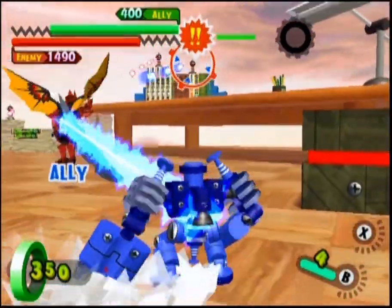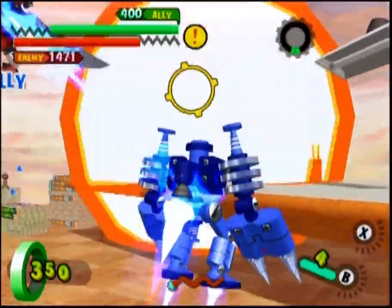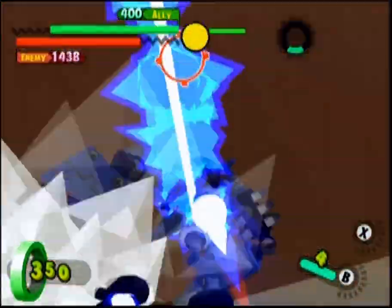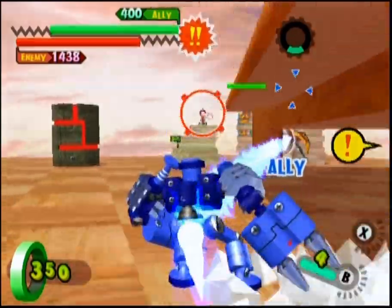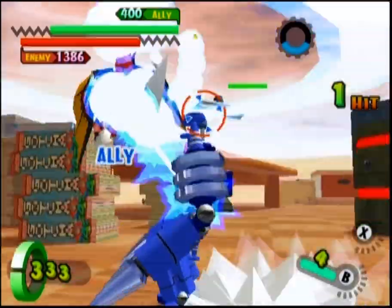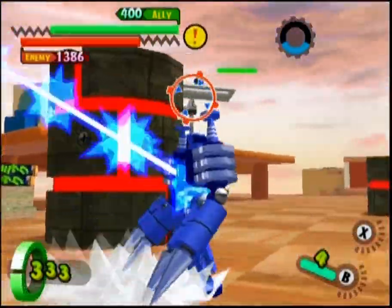However, if you target a teammate with his thunder tether, it will stick to your teammate and leave a wire of electric energy. Using this, you can maneuver around enemies, dealing continuous damage, making it a pretty powerful attack — provided you've got a smart partner and you can get around the environment.